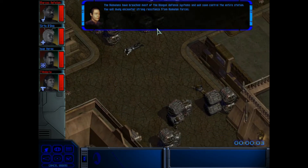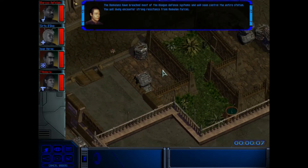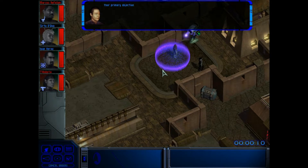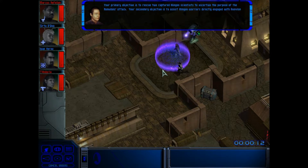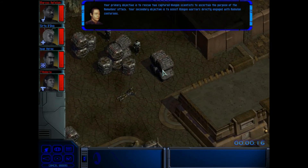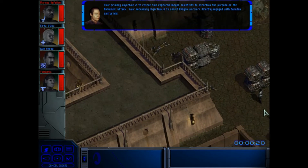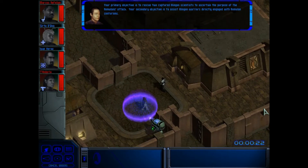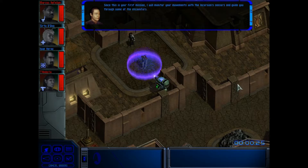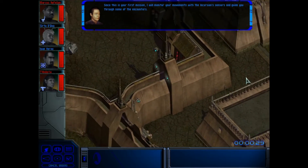There we go, Brink Spider. Rescue these poorly animated scientists. Your secondary objective is to assist Klingon warriors directly engaged with Romulan Centurions. Since this is your first mission, I will monitor your movements with the Incursion sensors and guide you through some of the encounters.